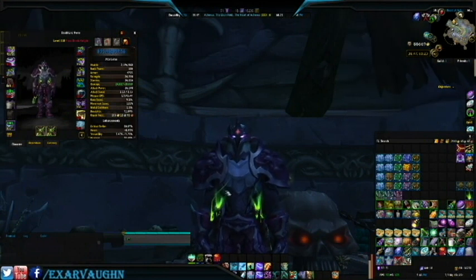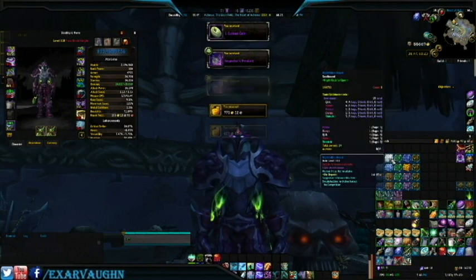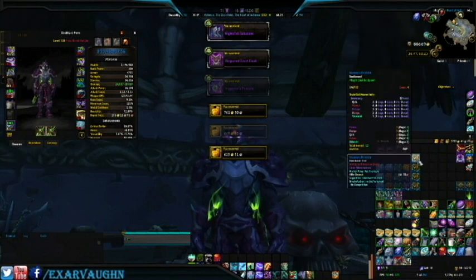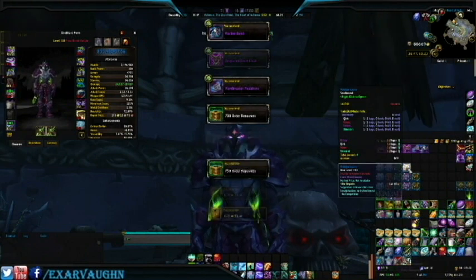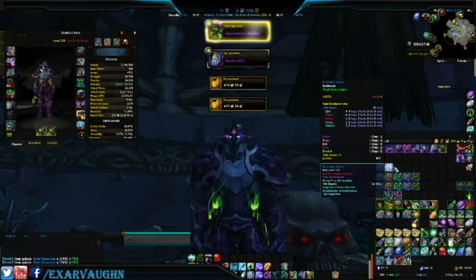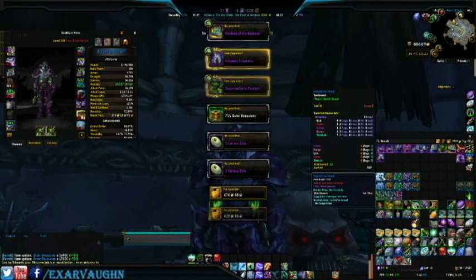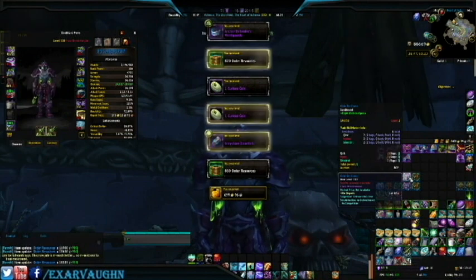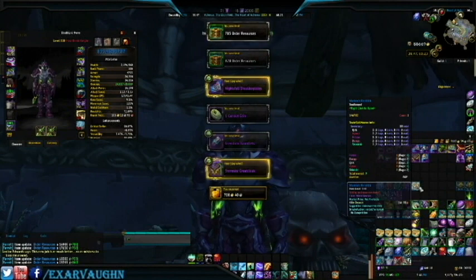Let's get started and see what we get on this guy. Some purple stuff — I forgot to count the gold, oh well. It's going to be about 5,000 gold generally, and about 5,000 or 10,000 order hall resources. A bunch of curious coins — those are nice. I can go and get some recipes and whatnot from that one special vendor. I forget his name; it starts with an X.